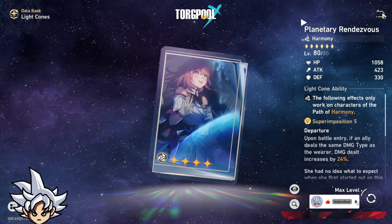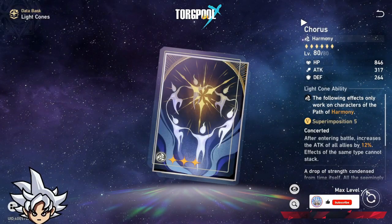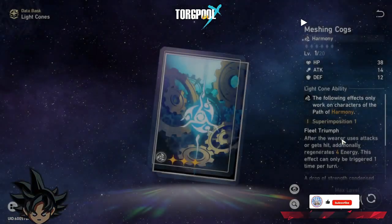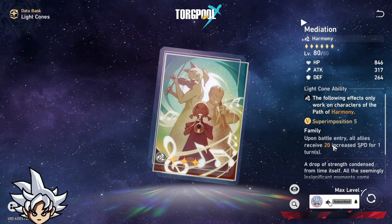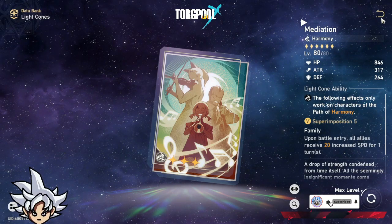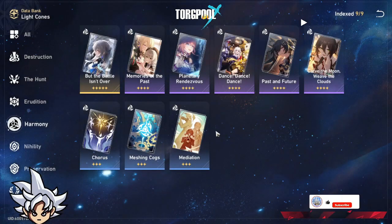Running mono teams is the only case for that one. The three-star light cones — at max level they increase attack by 12%, which isn't very impressive. Energy regeneration is decent but you can do better with four-star options. There's a four-star that increases speed by 20, which could be useful in the future if content gets difficult and enemies are fast, but for now I don't see much use for it.